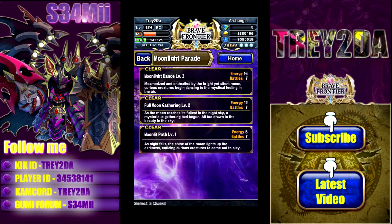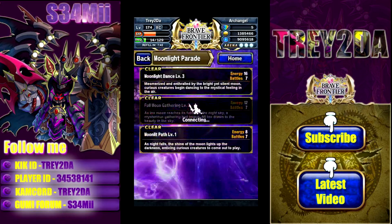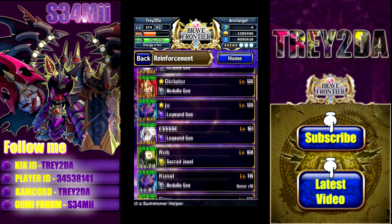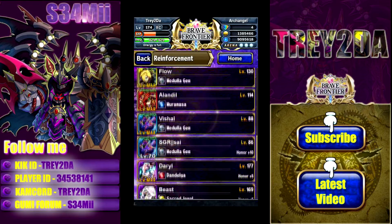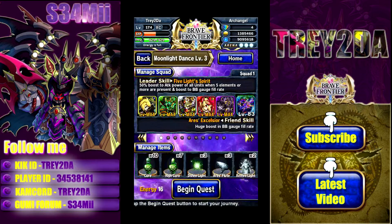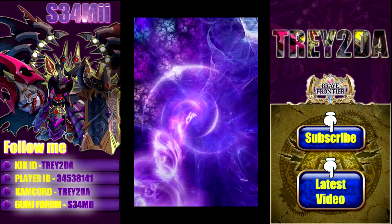It's not too difficult. Oh, I don't have the energy — I'll use a gem, I don't want to wait. Let's see what friend to bring. All right, let's bring this guy — one of my few friends I haven't used yet for the day so I can still get the 10 friend points.